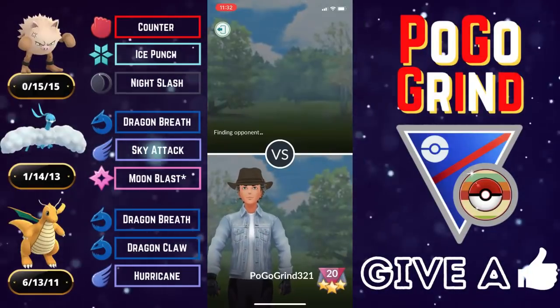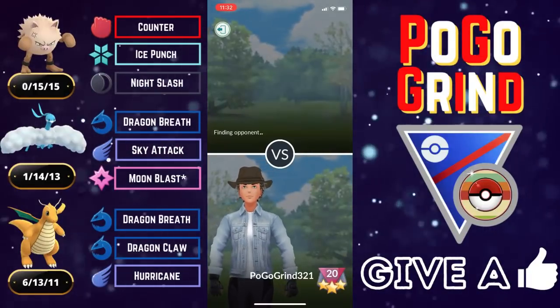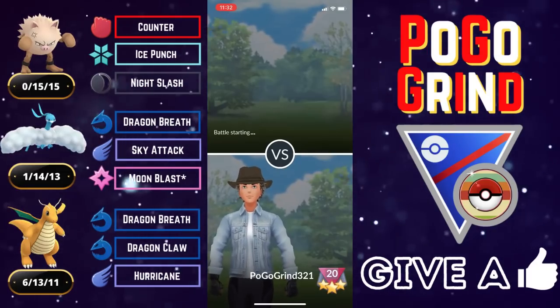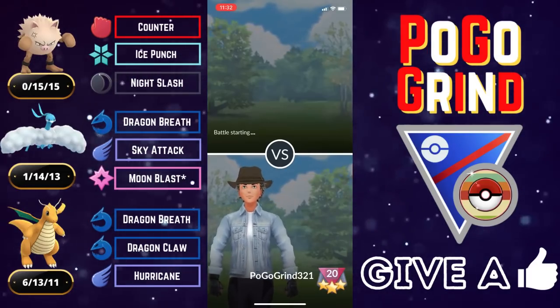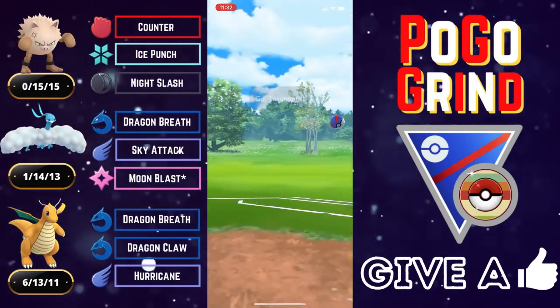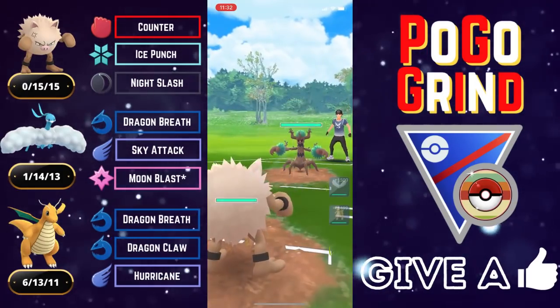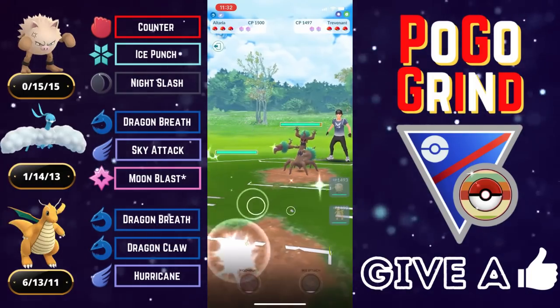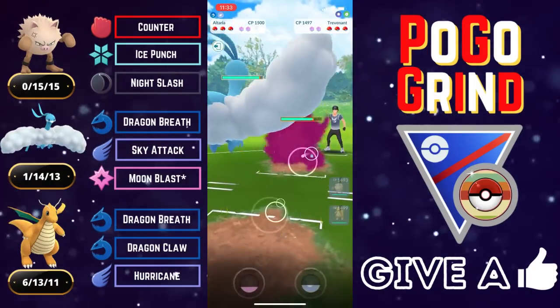So as you can see, outside of the hard counter teams that we often get paired with, this team does very well. As long as it's not a Mon-for-Mon hard counter, this team can definitely rack up the wins, and it is tons of fun to use. Trevenant lead — you could stay in, but we decided to play this a little different. We go right into Altaria here.